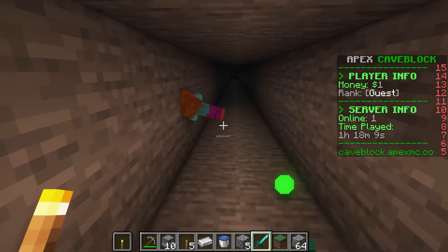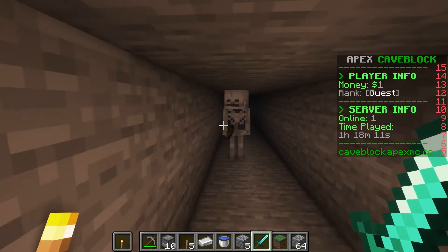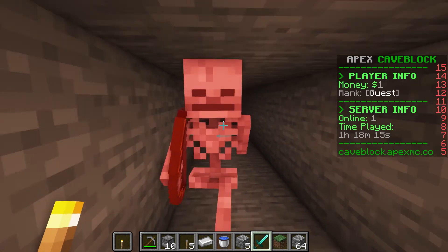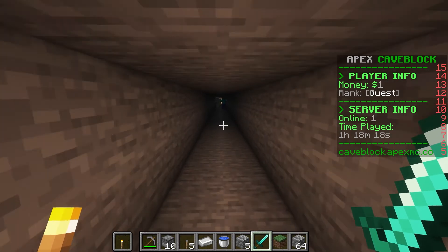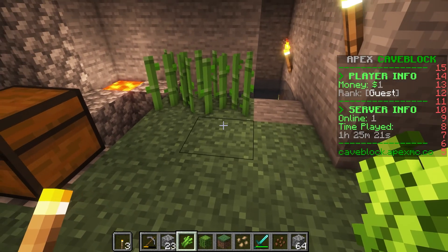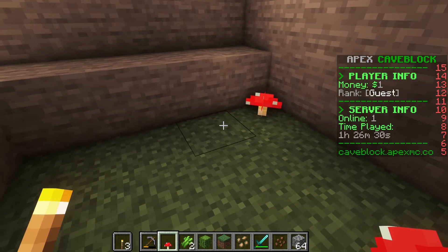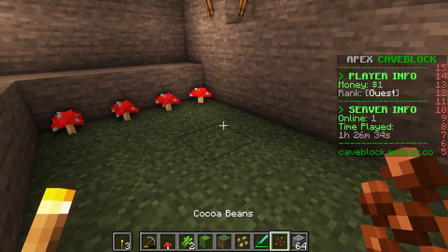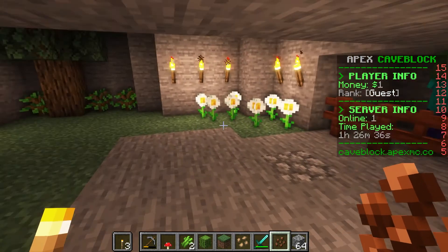And that is how you install the Cave Block game type and how you get started. As you continue to dig out of your cave, remember that you might want to plant seeds, sugar cane, and cactus to create farms for each item. Using the items you buy from the shop, you can expand your base to create more farms, place more saplings, and decorate to your liking.